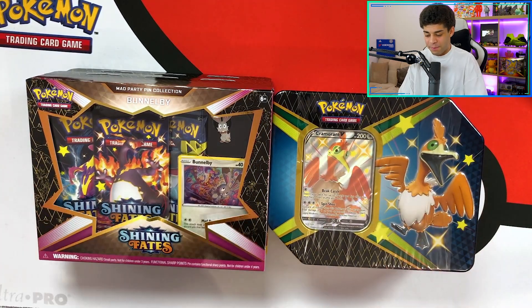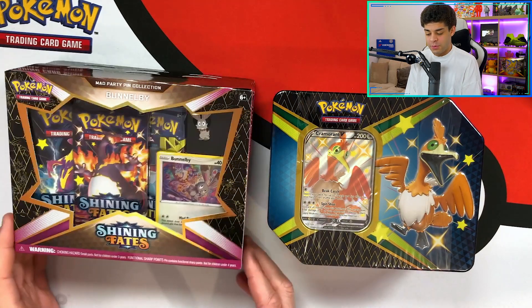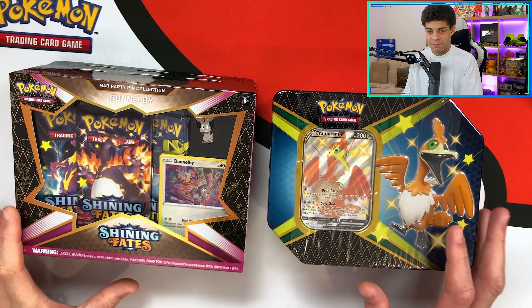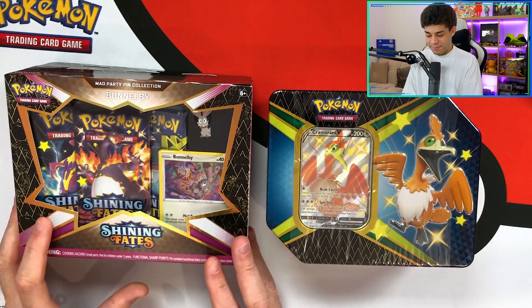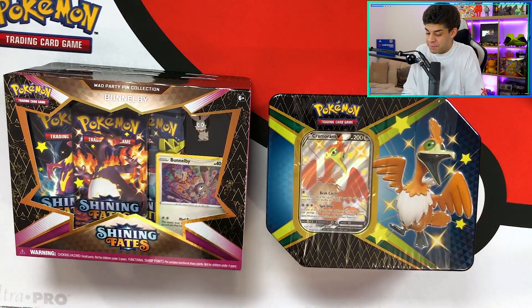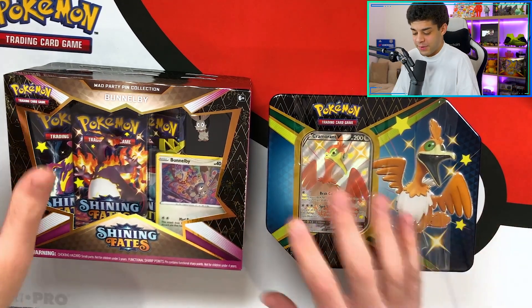We've got Charizard packs, tins, pins - we've got everything. We're going to see which one has the better pulls out of the two, so in the comment section I want you guys to guess which has the better pulls. Now these have six packs in total and the tin is five packs, so it's a little bit of an advantage for the pins, but if we get a Charizard in this it's an instant win.